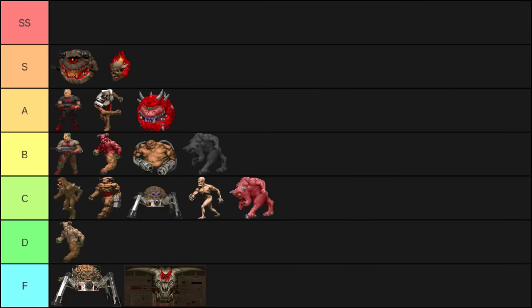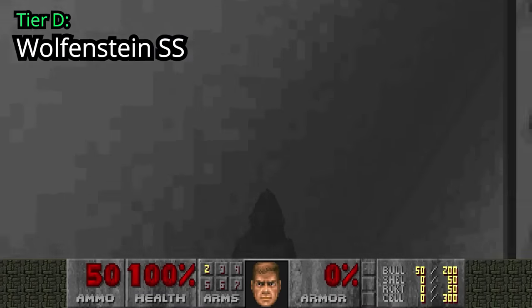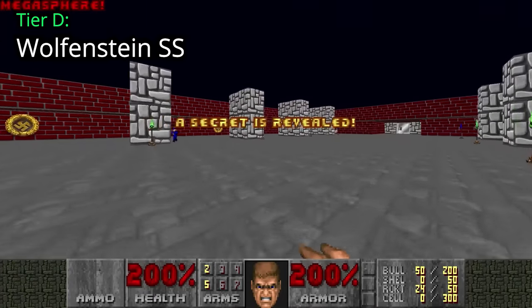Now, time for the biggest bad guy of Doom 2 on Nightmare difficulty. We all know who's going to be number 1 — there's one more humanoid left to discuss. The SS Nazi, of course — he is literally SS! Jokes aside, let's put him in Tier D for not being very harmful. You can avoid most of their hitscan attacks by grabbing the partial invisibility in Map 31. In Map 32, you've got a Megasphere and Invulnerability to make them pretty much harmless.